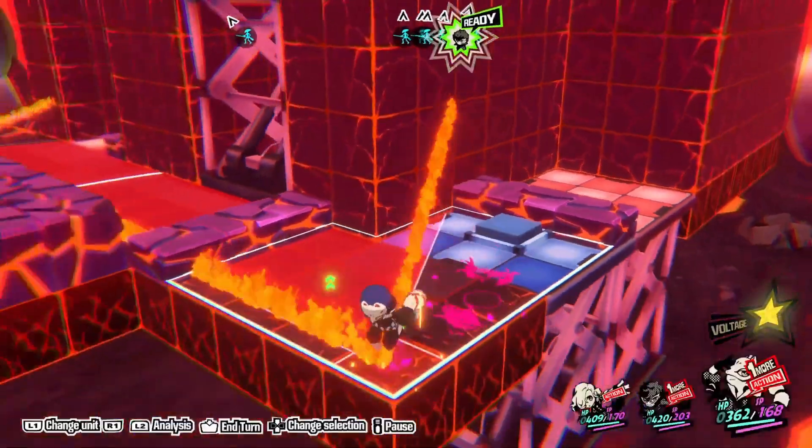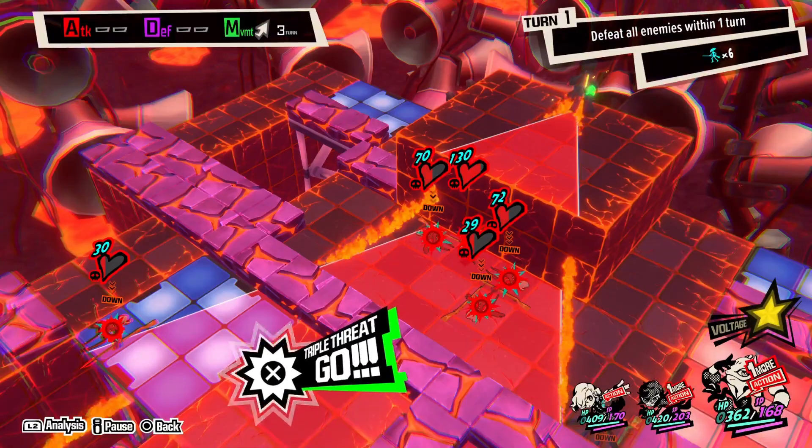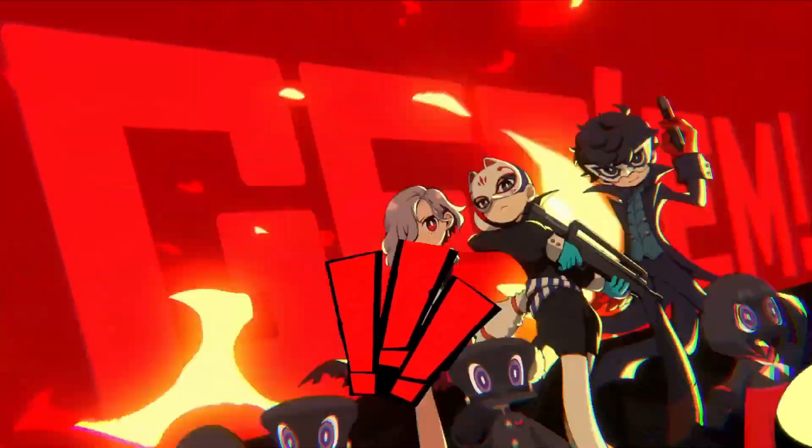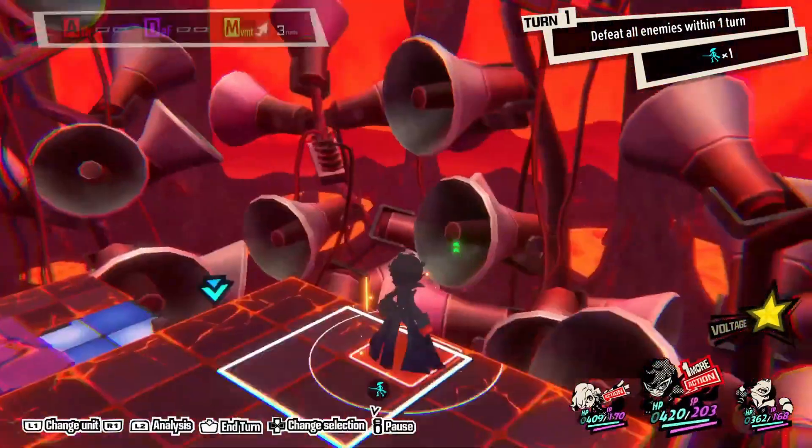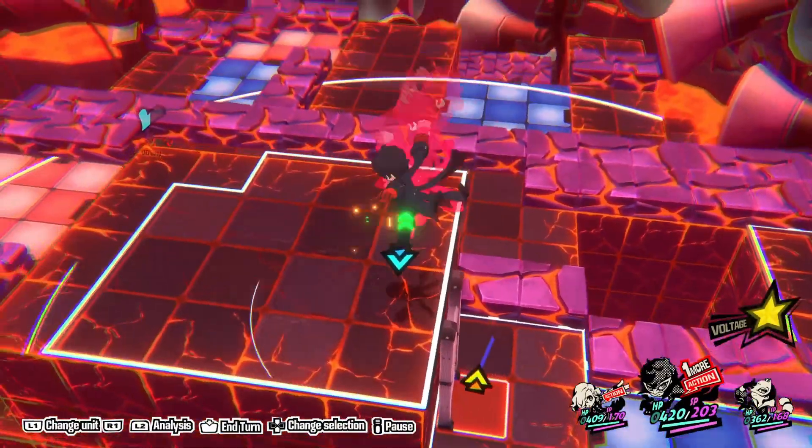Move Joker as far as possible and shoot the enemy up ahead to get one more again. Move him as far towards the other side as possible, then have Arena reposition the red elevator to expose an enemy near her and shoot it with Joker for another one more.